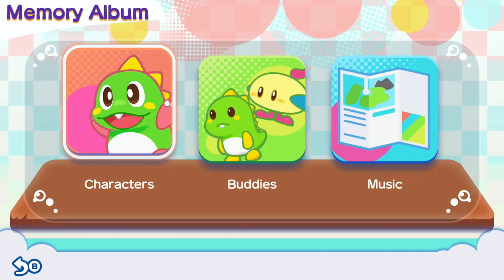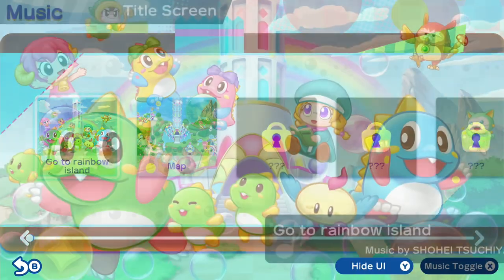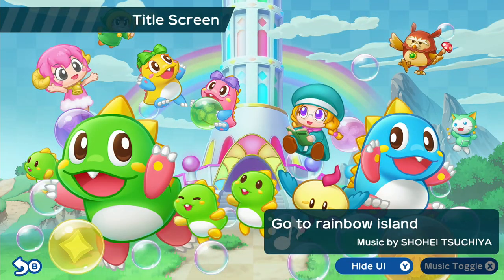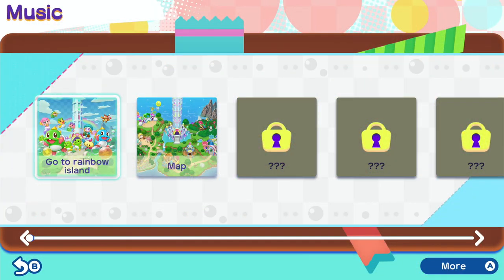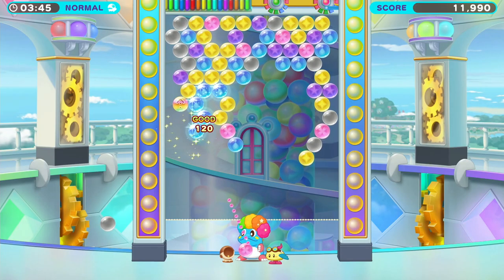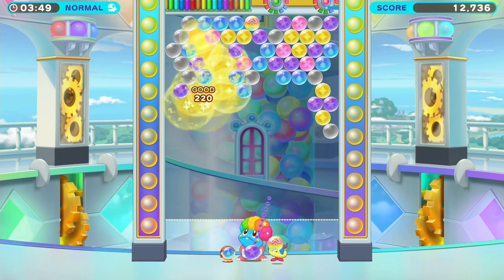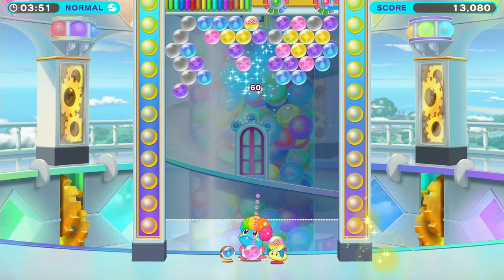In the Memory Album section of the main menu, you can see the characters and buddies you've unlocked and listen to some of the music tracks you've opened up. While the soundtrack is largely pleasant, I found some of the high-pitched sound effects to skew more annoying than cutesy. The brightly colored world, characters, and bubbles make for a vibrant visual experience, but there is some stuttering between screen transitions.